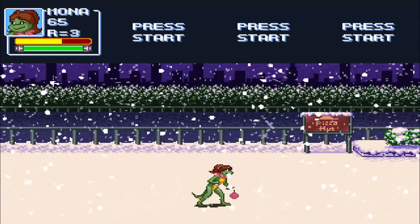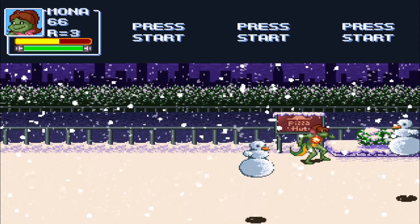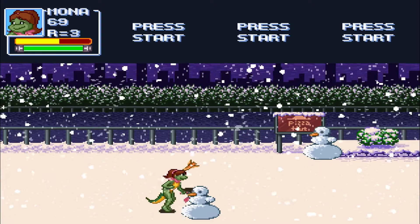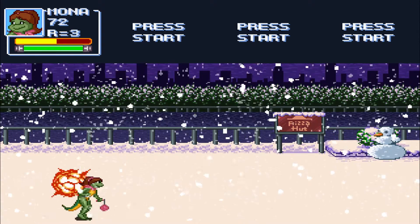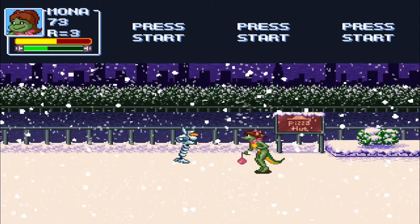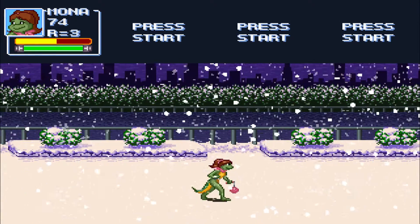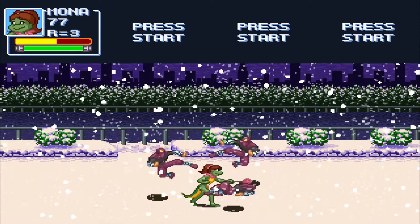I can hear it more clearly now — that sound that makes it sound like someone's hitting a button. And these guys were also in the original Ninja Turtles 2. I don't know what they were actually called, but they come in as snowmen and shoot missiles at you until you break them out of the snowman form, and then they just jump at you. There are also ads for pizza, which were all over the second game — even in April's building at the beginning.